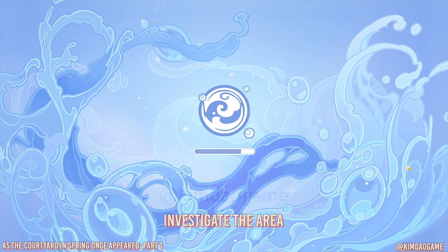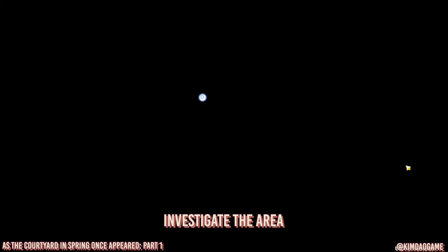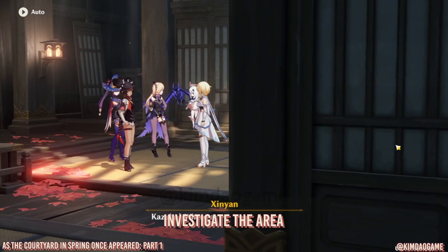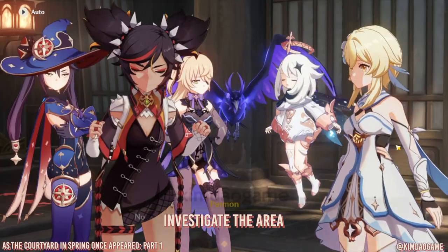Hey guys, it's Kim here, welcome back to my gaming channel. In this video I have compiled all three domains for the quest 'As a Courtyard in Spring Once Appeared.' There are 24 chests and one conch in total.